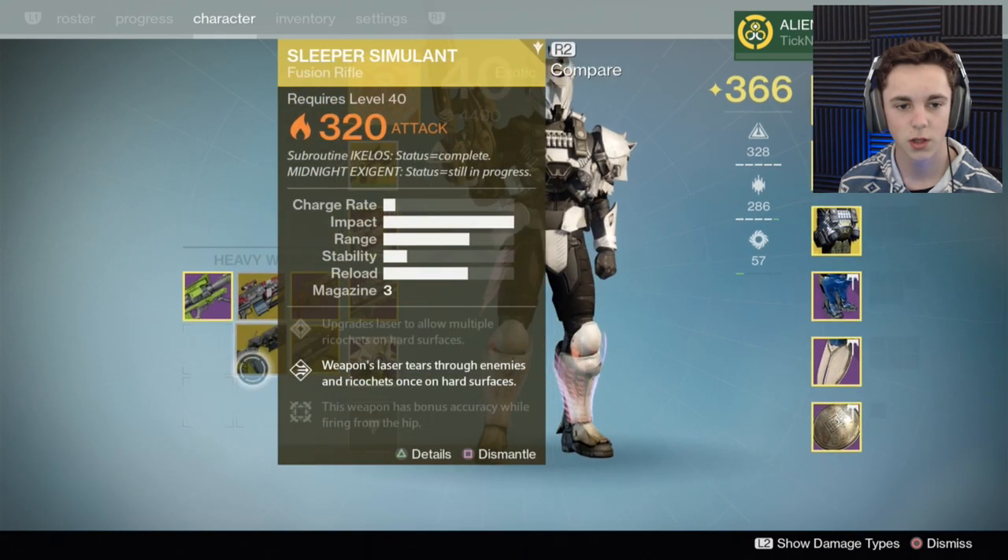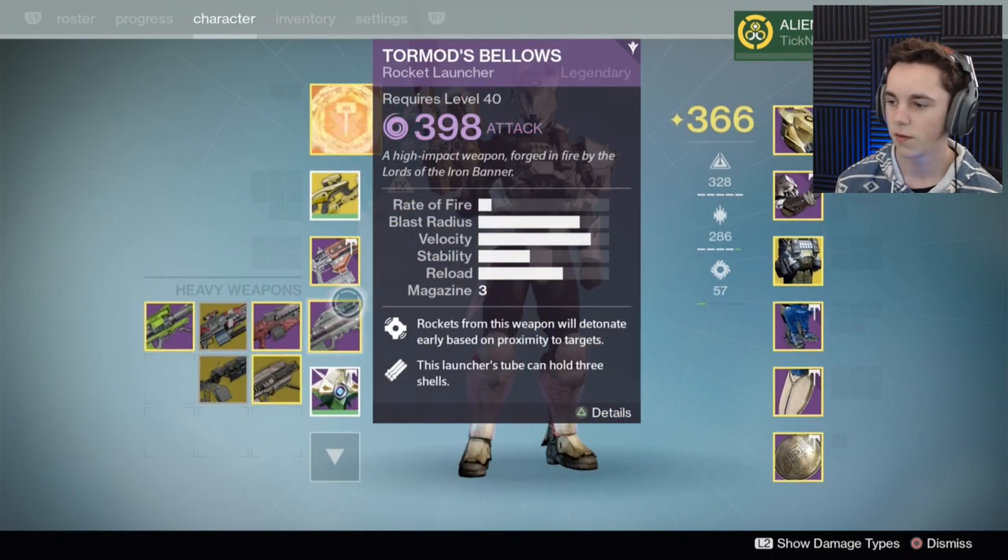When Heavy comes around, Sleeper Simulant. And finally, he says Rumble or Control. We're going to play Control because I just hate Rumble. He says Good Luck. Little note: I only tried this one and it was pretty fun. Love the videos, keep up the good work.